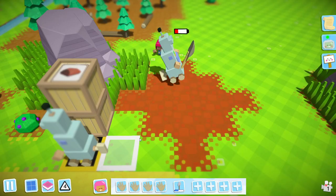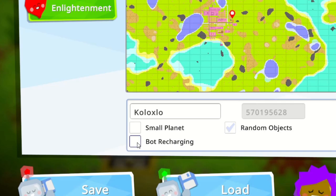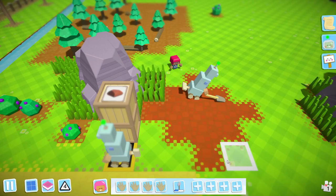Setting up an effective bot recharging network can tax even the most dedicated Autonaut. In which case, why not use this new option, which means bots never run out of energy.